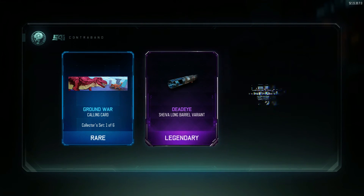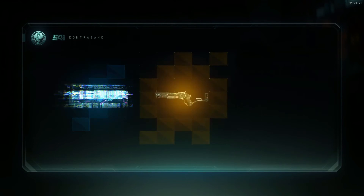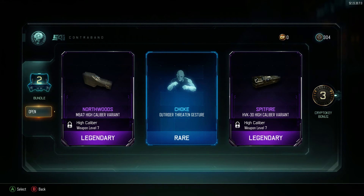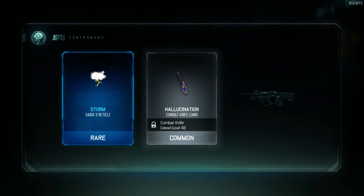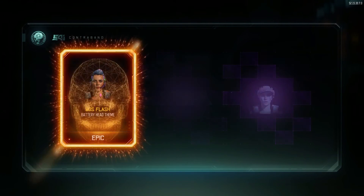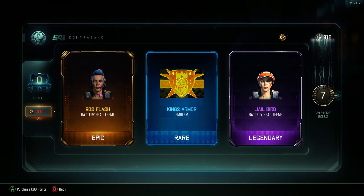Ground war, dead eye, spin up. Got three to go. North woods, choke. And the HVKI caliber. Storm. Etching for the CUDA. 80s flash. King's armor and jailbird.